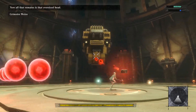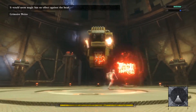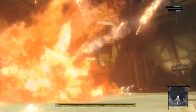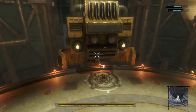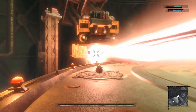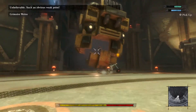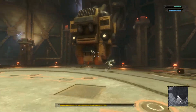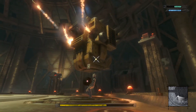Nice — oh I got hit. 'Now all that remains is that oversized head. Magic has no effect against the head.' Okay we've got missiles — dodge action — can we smack it? Oh — 'These chambers are loaded with bombs.' It's working! 'Unbelievable, such an obvious weak point.' The bombs in the mouth, right! Oh it didn't work that time.